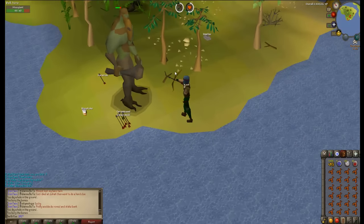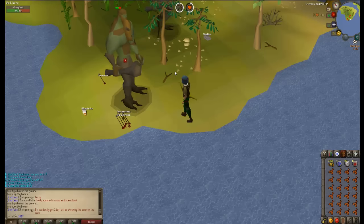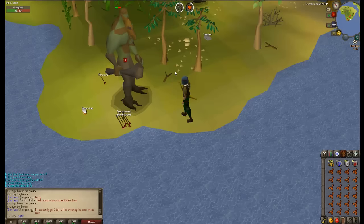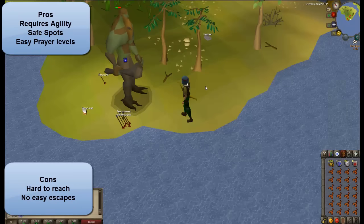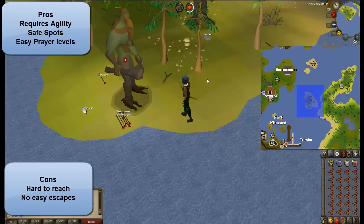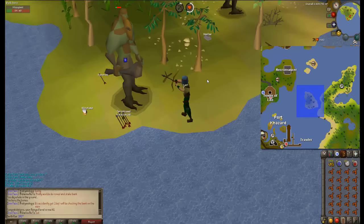A lot of people in the clan chat that I've been in have been talking about where is the most effective spot in the game to train prayer and a lot of other stats. Obviously, if you go to one spot you're not going to find something, whereas if you go to another spot you might find some PKers. Right here you can see Moss Giant Island — it's an island off the coast of Brimhaven that requires agility, has safe spots, has food even, and is a pretty decent training spot.